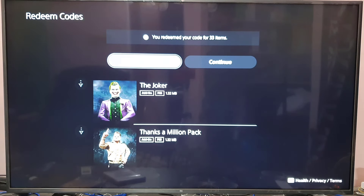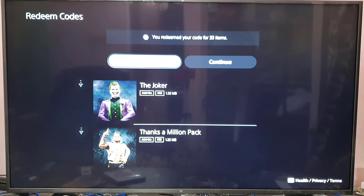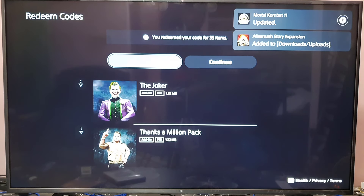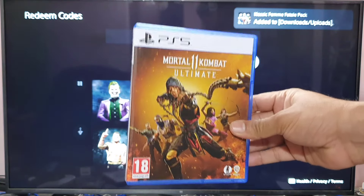Download. You redeemed your code for 33 items — super cool right! Everything is getting downloaded. That's all, friends — this is the way you can download and redeem codes on the PlayStation 5 console.